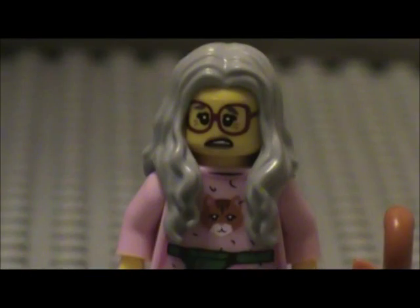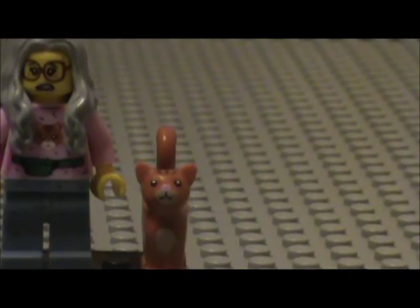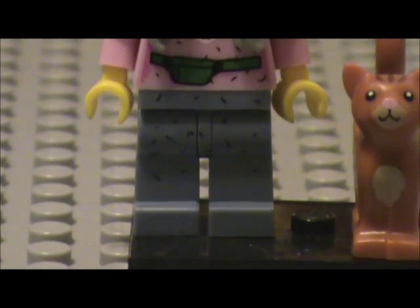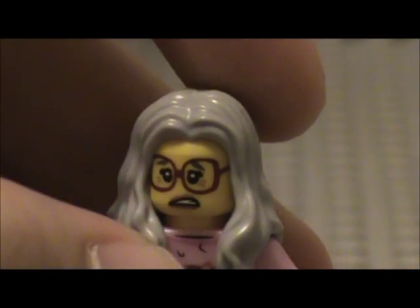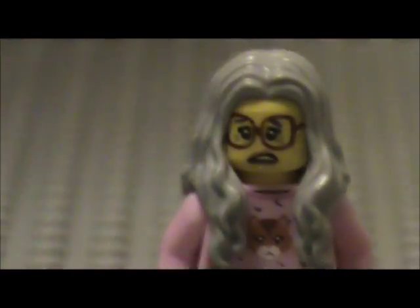Here we have Mrs. Scratchin' Post — she's a very interesting minifigure. She comes with a little cat, pretty awesome. I'm not sure which cat it is since she has like four or five cats. She's got pretty good detail on her pants — it's like a fleece. Her shirt looks like a little cat sweater, and she's got a little waist bag. Here's her face — just glasses and an interesting expression. Her hair is gray, and I think this is the first time we've seen it in this color. You've seen a similar style in Pirates of the Caribbean sets, like Elizabeth. Pretty awesome minifigure.